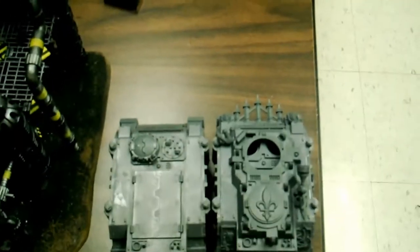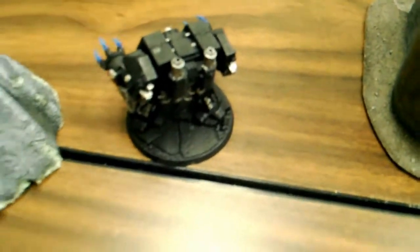Blood Angels Turn 2. Rhinos came in from reserves. Drop pod is empty. Vanguard and Ball Predator came in. Movement phase: the Terminators moved six inches and ran. The Death Company Dreadnought moved and then ran. The immobilized Storm Raven's passengers disembarked, moved, shot, and assaulted.